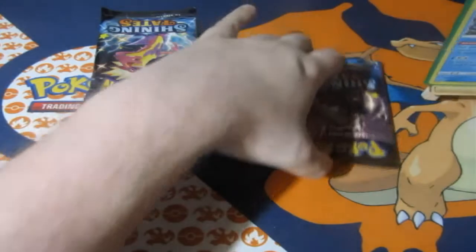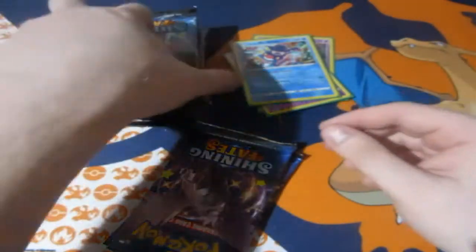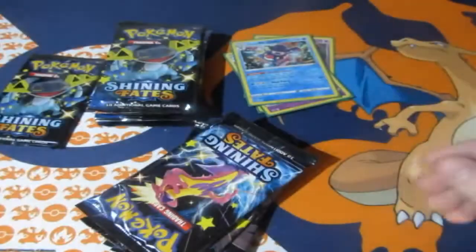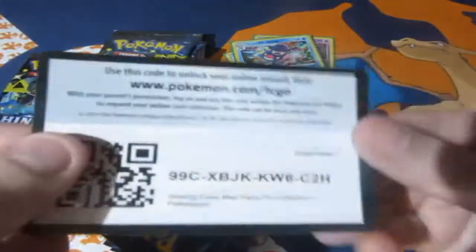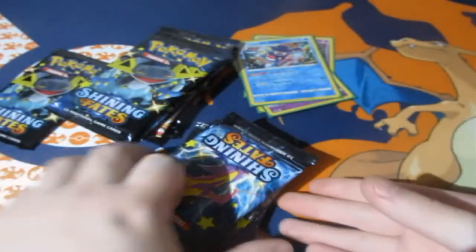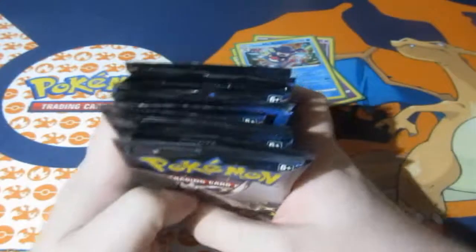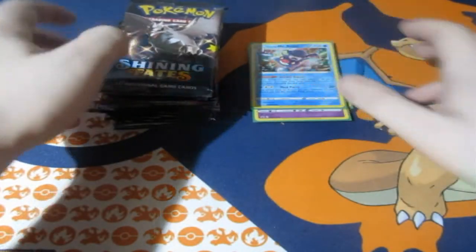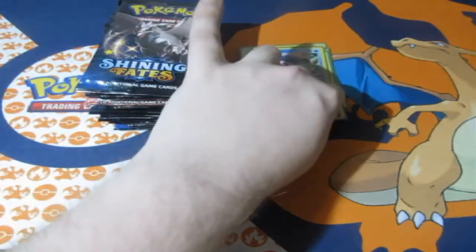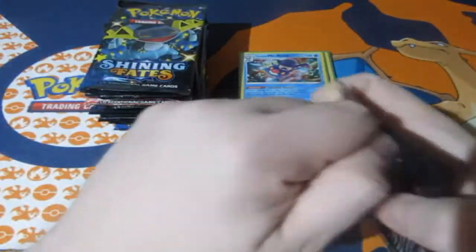We're going to use this awesome little stand here — actually, it's too big, going to put that to the side. You've also got some random codes — there's two, there's a third, and there's the fourth. I'm going to shuffle them up so I cannot tell you which ones to get, because I do not class this as a box battle. We're just trying to hope for that Charizard and some awesome shiny cards. Let's stop jibber-jabbering and get underway.